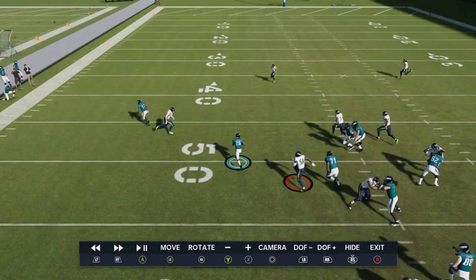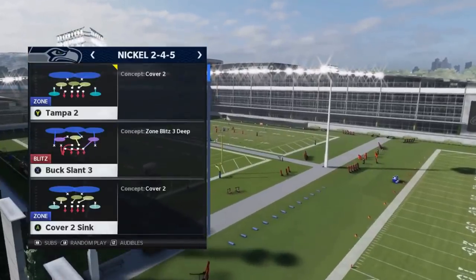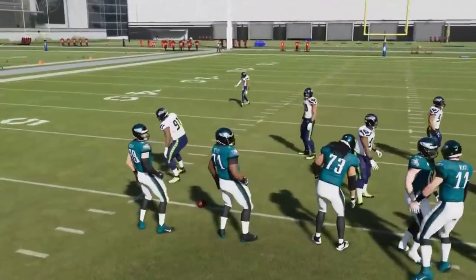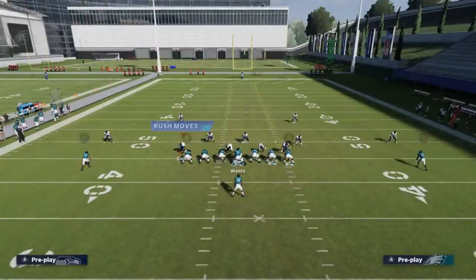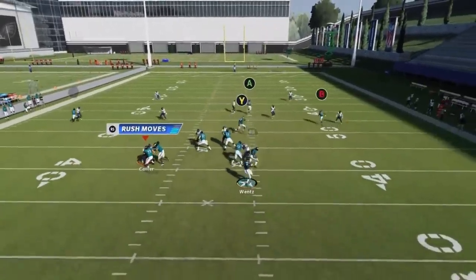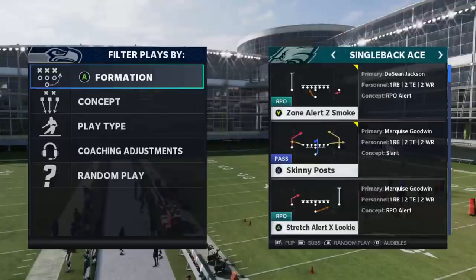Next up we have the PA stretch. You just want to streak the tight end, typically drag the Y route, and that B route goes right where cover two is most vulnerable. It's not really a home run play but you can definitely make a big play out of it.